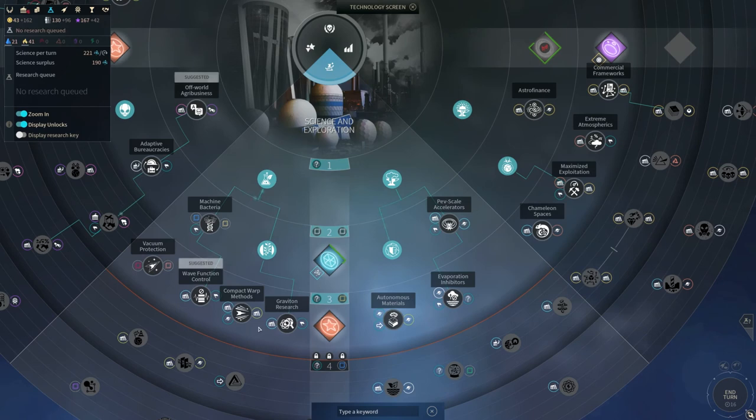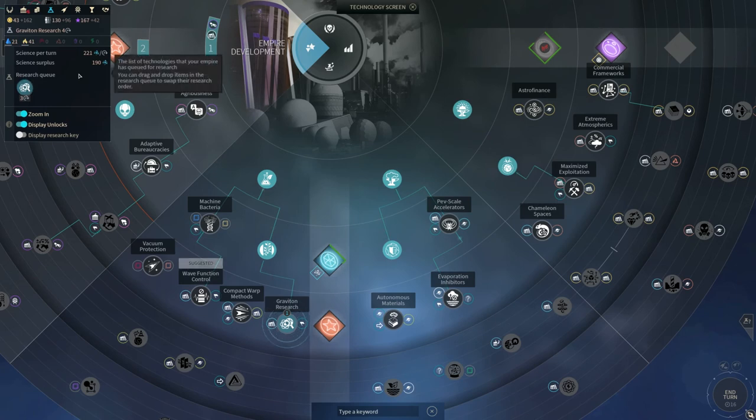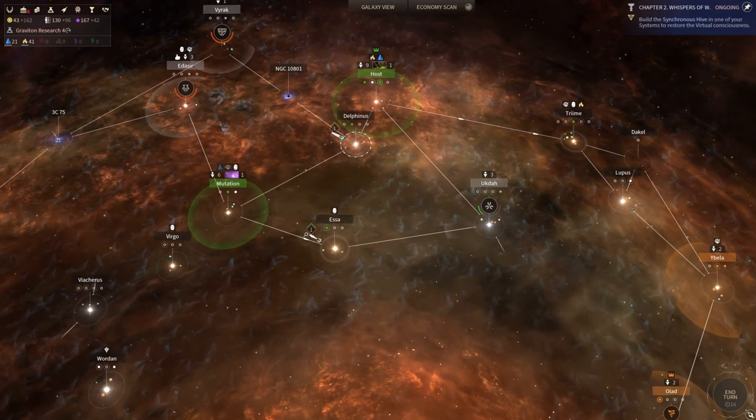I would rather go for something that gives me more science. So I think I'm going to go for Gertenscheer Laboratories — they're kind of expensive in terms of industry and do require importing some extra Hyperion, but they give you a lot of science. Considering how much science output we're getting right now, this is going to be very useful — I do want to have as much science as humanly possible.